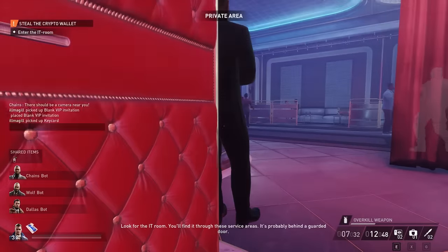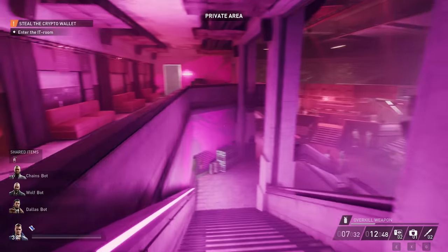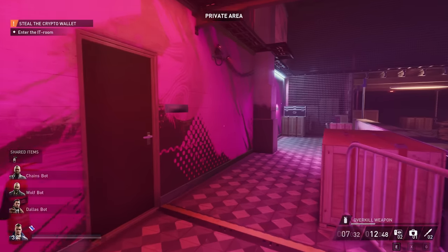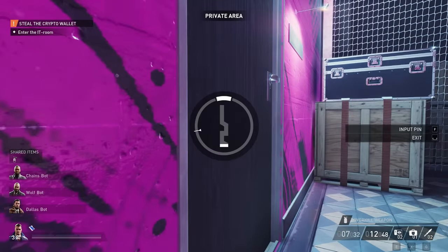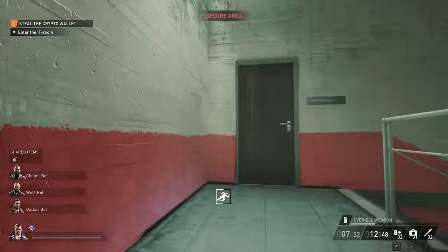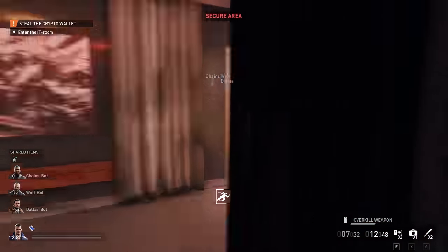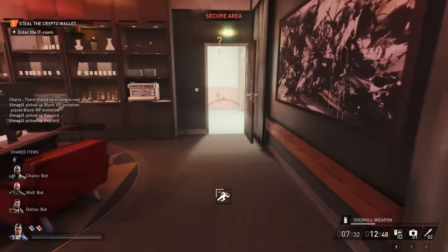Also grab the blue key card while we're at it. Then go down all the stairs. Before going to the IT room, head over here first — this is where the red key card is. Lockpick the door at the very end that says accounting office, and the key card will be inside. Now we have the red key card.